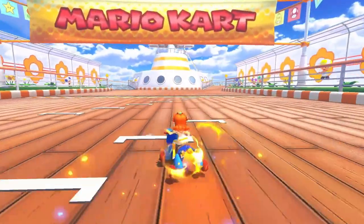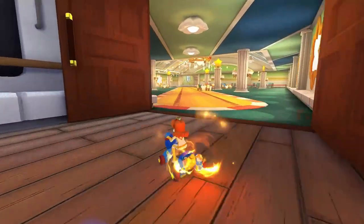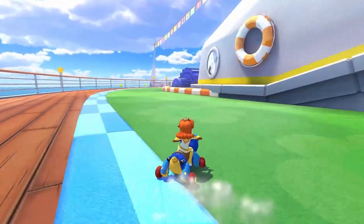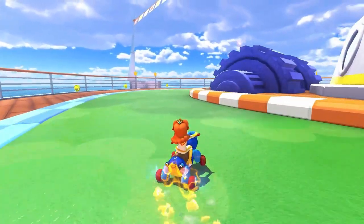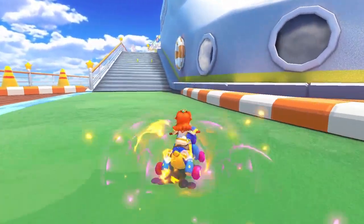Lap two is pretty much the same as lap one, other than the fact that we're going to grab our final coin on the left-hand side of the track just before going into the interior of the ship. The only other difference is that we're going to use our mushrooms on that weird right turn at the end of the lap. So that's the level one strats.